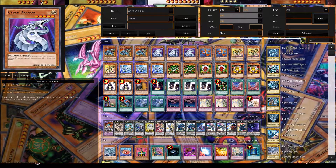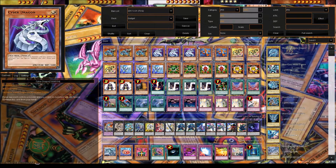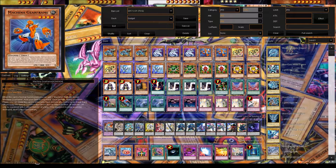We play three Cyber Dragons — standard, easy monster, bust them out for free. They're machines and you can contact fusion with your opponent's monsters for Chimeratech Fortress Dragon. And then we play two Machina Gearframe. You normally summon him and he lets you add Machina Fortress to hand. He's also a union monster you can equip to another machine to help protect them, but you mostly want to use him to get Machina Fortress.